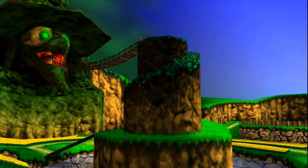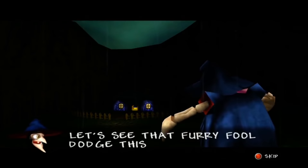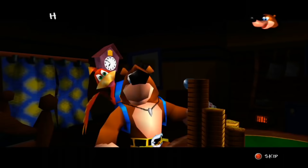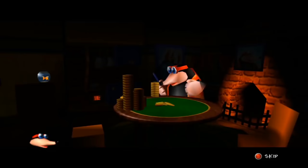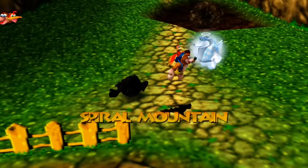After revealing that Gruntilda is still alive as an animate skeleton, Bottles the Mole — your teacher companion in the first game — is killed off immediately by a spell that destroys Banjo's home. The entire cutscene is moody; it takes place at night during a poker match, raining. The music is intense and turns into a depressing rendition of the cheery overworld theme from the last adventure.